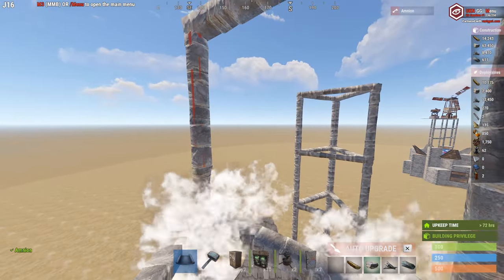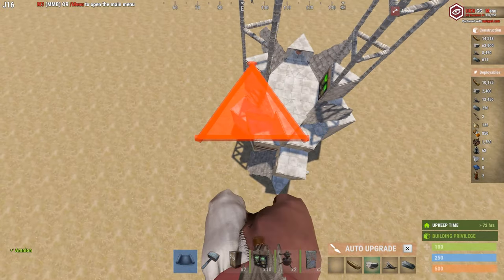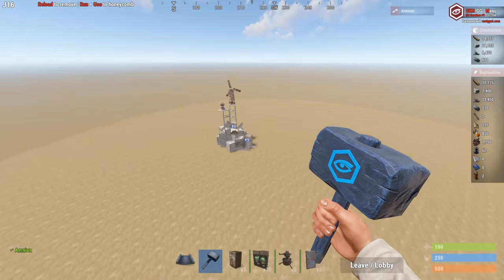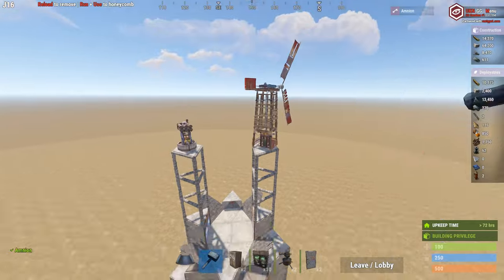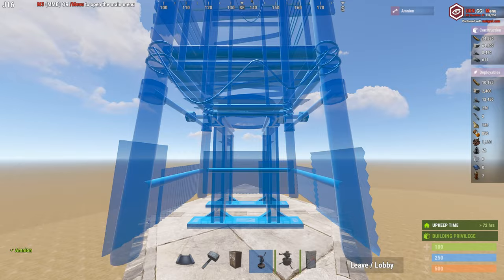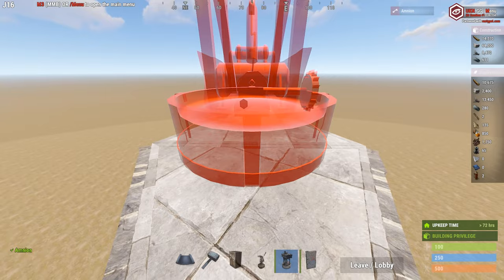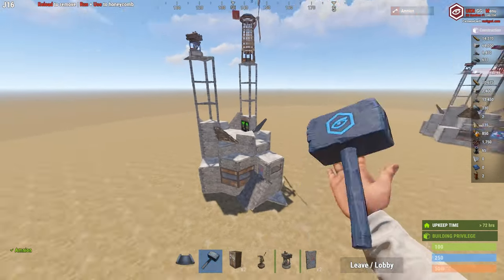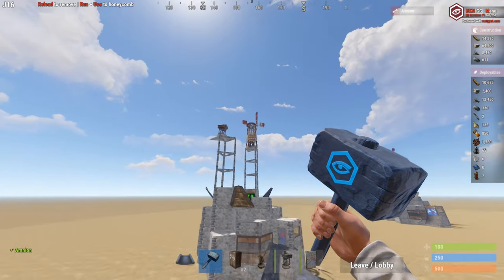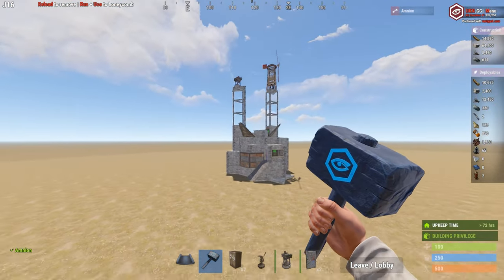I used to have two turbines on here but there's no need for two — south side is better. Get the triangles facing away from the door, ladder up, look down a bit, and position the turbine there. Do the same on the other side — I always put it in the middle. This is the base in its final form. Sheet the honeycomb if you want but this is how I always leave it every wipe — very nice, love the space.